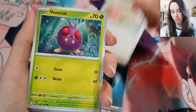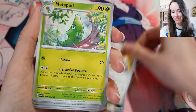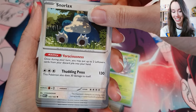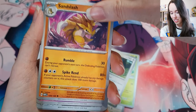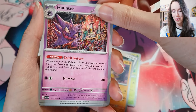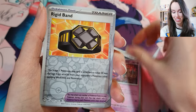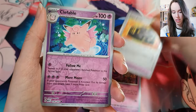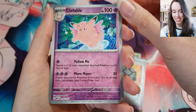Lickitung. Venonat. Pidgey, Metapod. Snorlax again. Sandslash. Oh, we got Haunter — that looks really cool, I love that. Rigid Band.